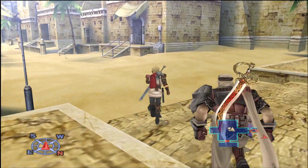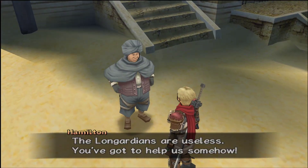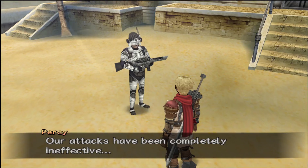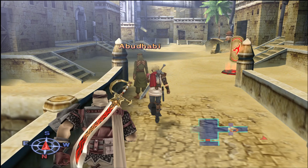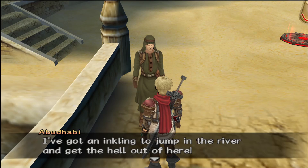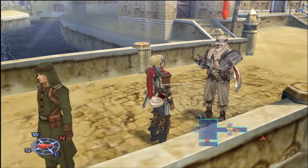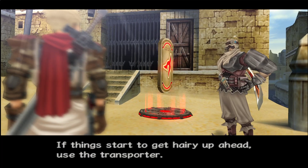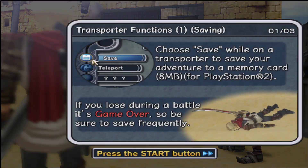There's a lot to the combat, and we'll try to go over it somewhat slowly — I don't want to bog you down too much, but I do want to explain things. Triangle initiates your menu. It's an action RPG, but it has a full stop system allowing you to heal at any time. The transporter is a save device — if you lose during battle, it's game over. We can save and teleport to any other transporter on that planet.